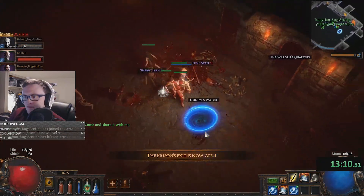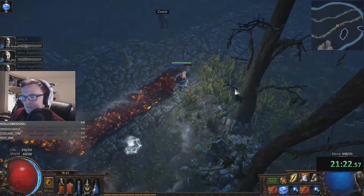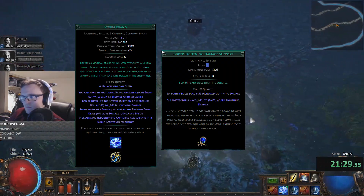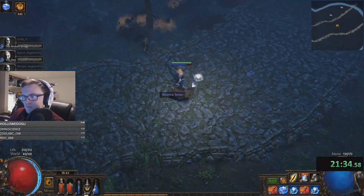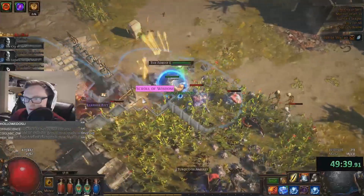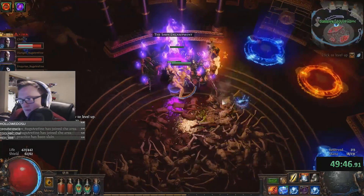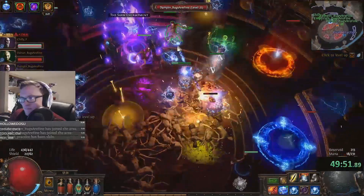Our three-link for Storm Brand is going to be Storm Brand, Added Lightning, Onslaught Support. This three-link should carry you all the way until level 24, where we'll be transitioning to full aura support. The links for that transition are going to be Generosity, Anger, Wrath, and Smite. Please keep in mind you will need some sort of melee weapon to use Smite, so make sure you're ready to transition off of Wands if you're using them at level 24.